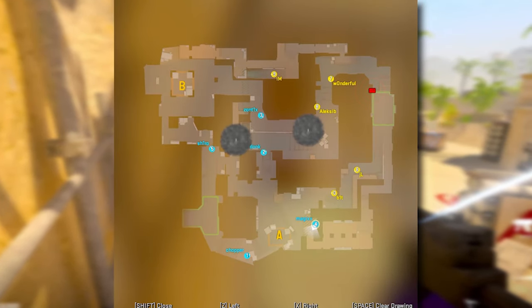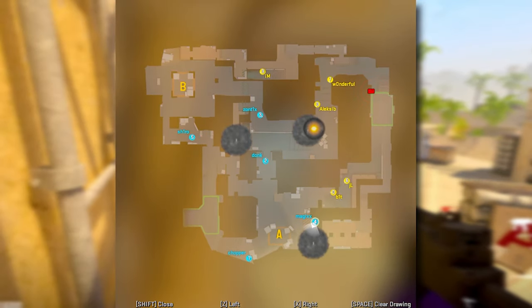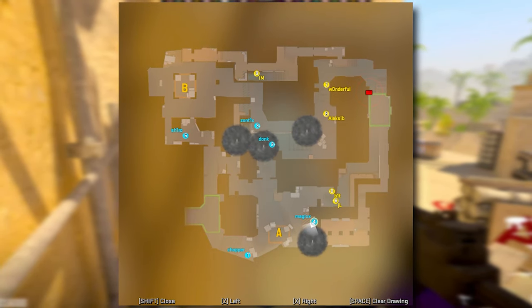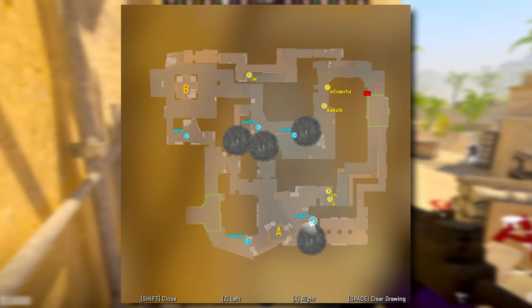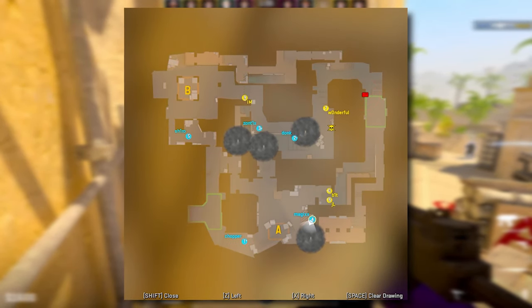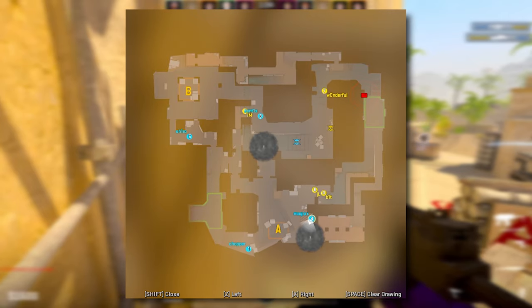In this strat they're gonna be playing 2A, 2 mid, and later 1B. This is because in the scenario Na'vi saw the mid push and wanted to react, they may try to push A where there are 2 players waiting, and you can have 2 more players come in for easy rotations.